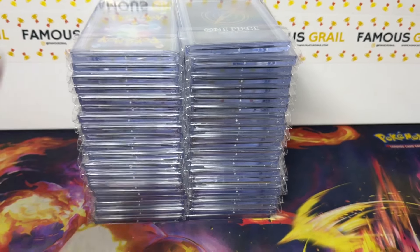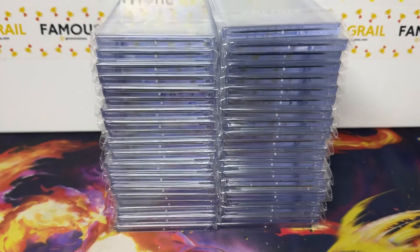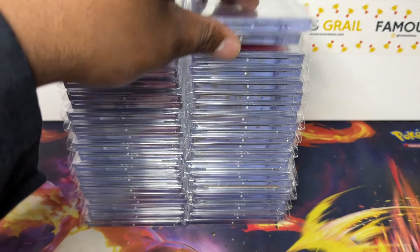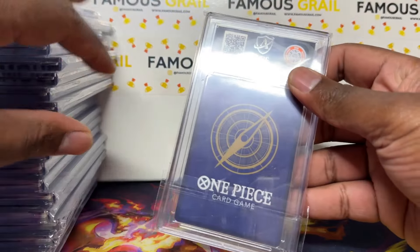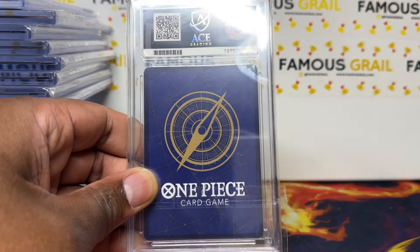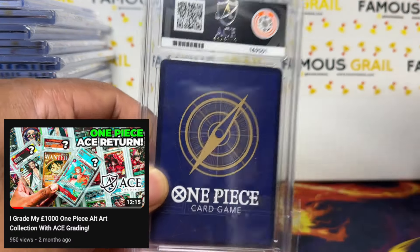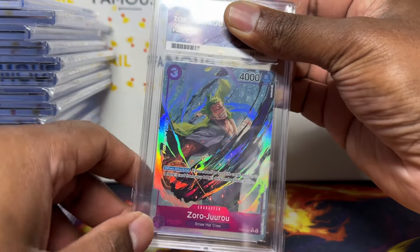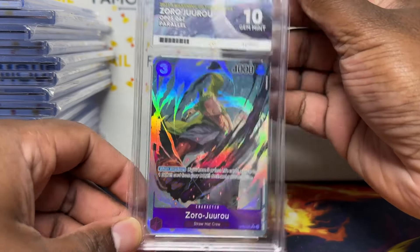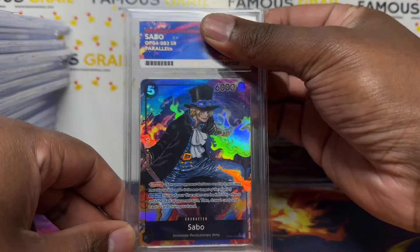Opening it up now — maybe around 40–50 cards in here. We do have some One Piece: one, two — red back — three One Piece cards, and the rest will be the Japanese promos. We've got the Zoro from OP05; I think we packed this in a video on the channel, maybe the profit and loss video. Gem Mint 10 — One Piece is always easy tens.